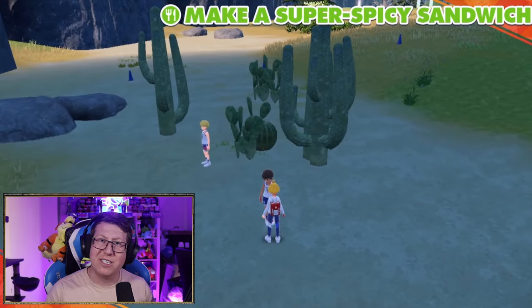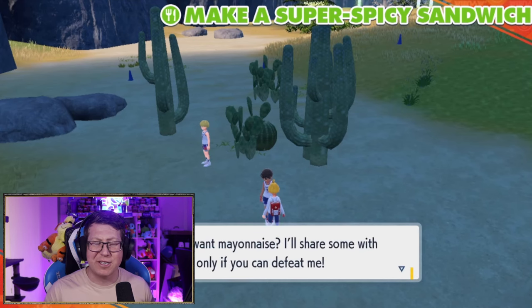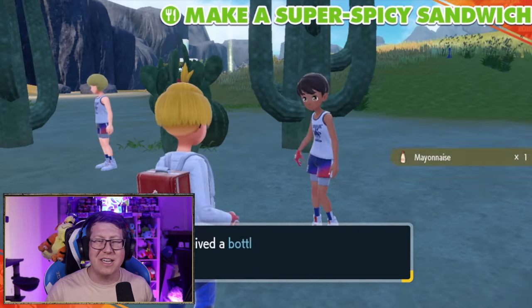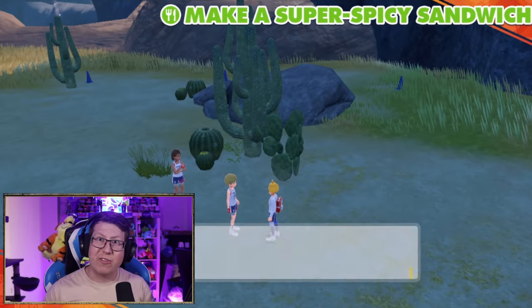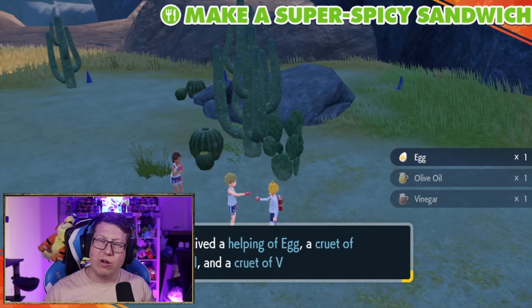To get the mayonnaise, we need to go and verse this person over here who's shouting mayonnaise — the speech bubbles really help. Defeat them and they're going to give you the mayonnaise, and again, heal your Pokemon. Give the mayonnaise to the guy that asked the trivia question and he's going to give you the three ingredients that make mayonnaise: egg, oil, and vinegar.